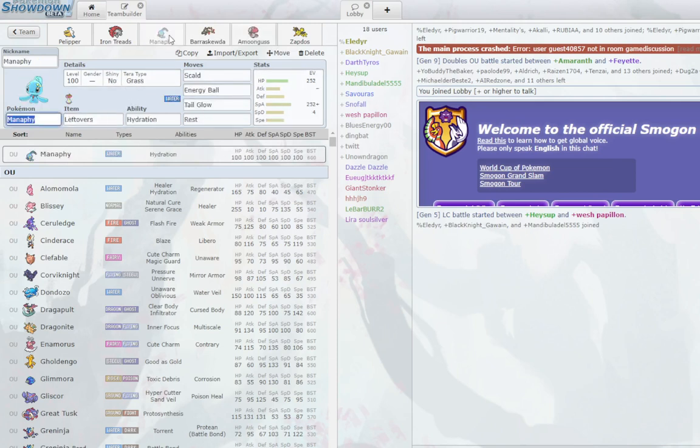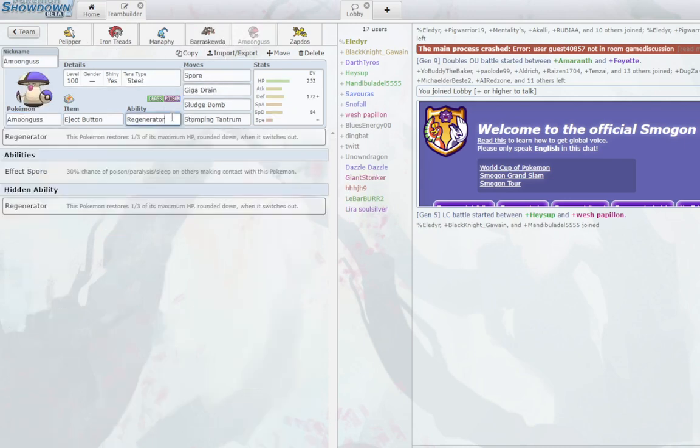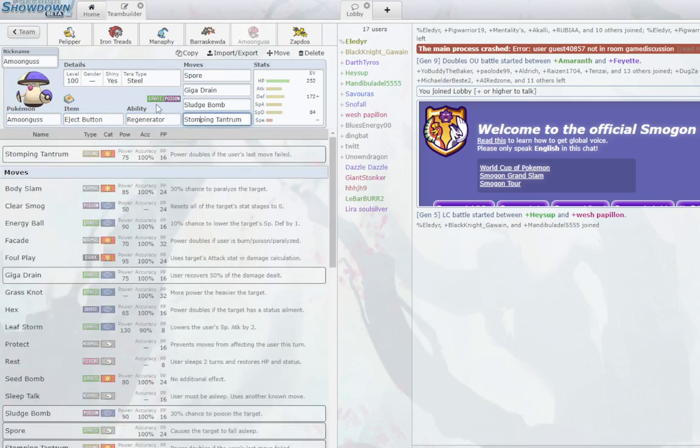Manaphy is also an anti-offense rain abuser with incredible speed in the rain. It does massive damage with Tera Water and Liquidation, Close Combat for Kingambit, and Psychic Fangs to break screens and hit Poison types like Toxapex and Amoonguss. Speaking of Amoonguss, we have an Eject Pack Amoonguss to get your physical threats safely into the field with Regenerator. Stopping Charge is used over Worry Seed so you're not weak to Teleport-Substitute Iron Moth. Stopping Charge also has great utility versus Goldengoo, and you can boost it twice.